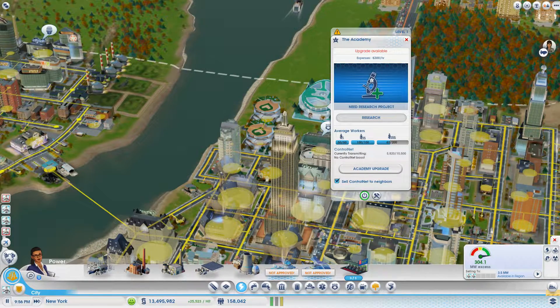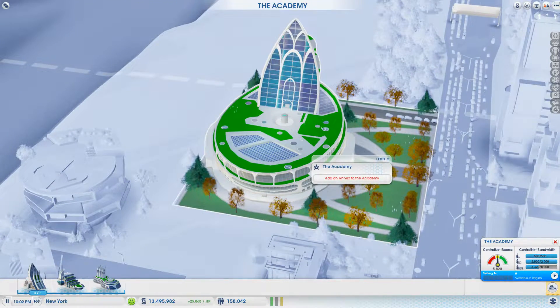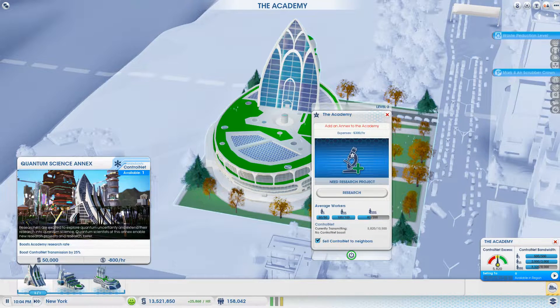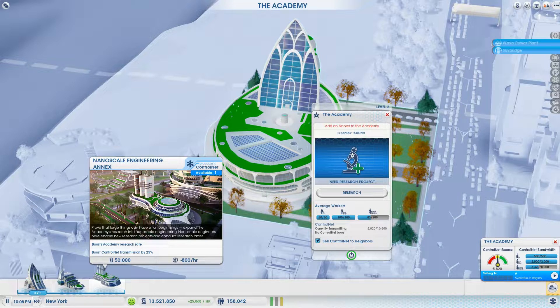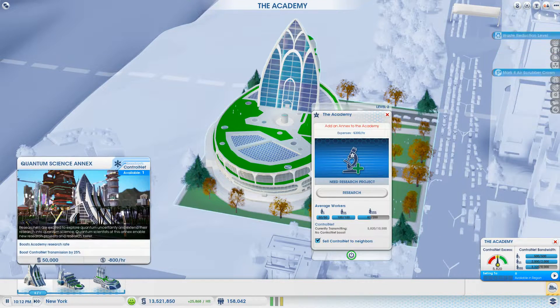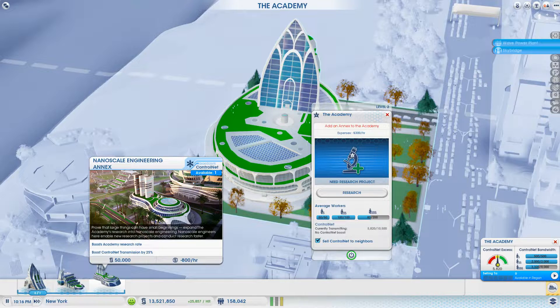We can now research — need a research project. Academy upgrade — add an annex to the academy. What do we want? Boost academy research rate. They all do that. Boost control net transmission by 25%. It's science, physics, or engineering.